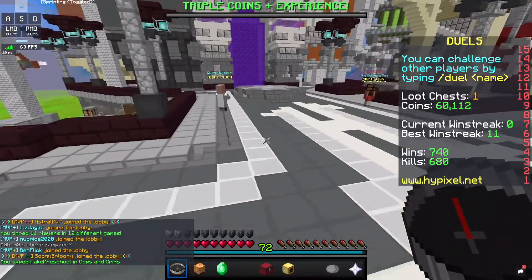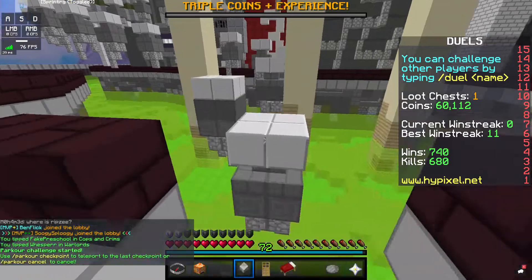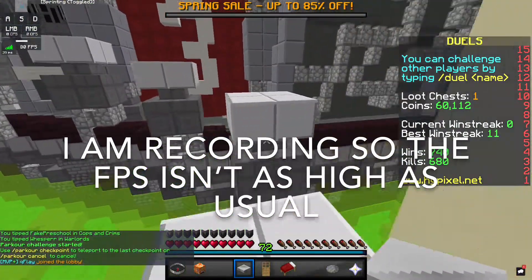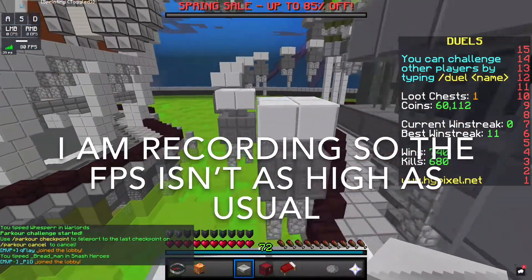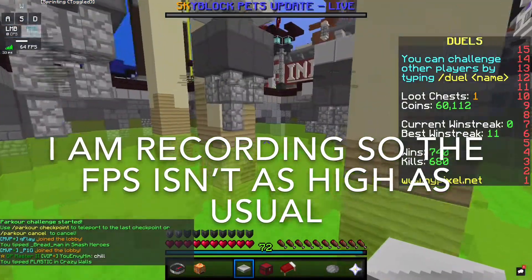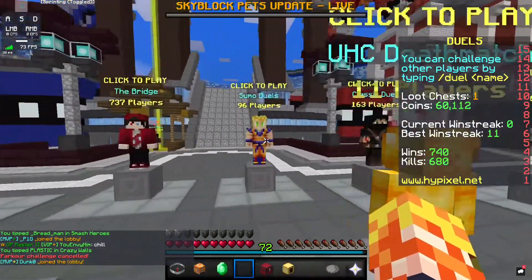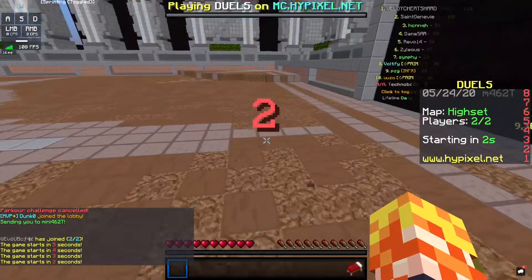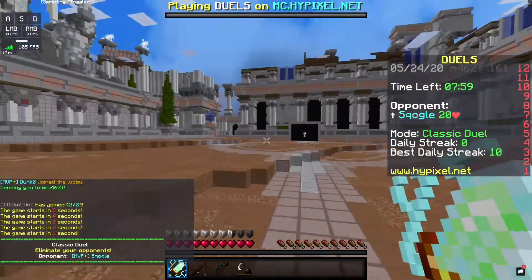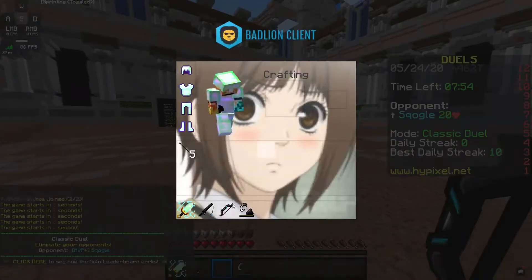So we're getting like 70–80 FPS. I don't know why — that's really weird, usually I get more. Most clients when you hop into a game you get a lot of FPS. Let's hop into sumo classic duos and see how much FPS boost we get. We're getting around — whoa, this is really bad — only around 80 FPS.